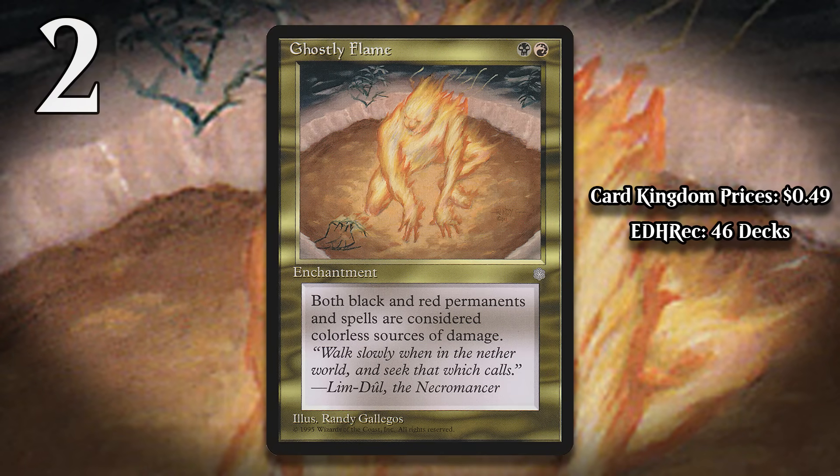At number 2, it is Ghostly Flame — another enchantment that basically does nothing. For a black and a red, it makes it so that black and red permanents and spells are considered colorless sources of damage. The idea here is to use this to get around a Circle of Protection, and sometimes that actually matters, I guess. But it doesn't really do much against other color hate effects for these colors — it only makes the damage those permanents do considered colorless, it doesn't change their color. So your black and red creatures still can't block creatures with protection, and they can still be targeted by spells that are extra good against creatures of those colors. You basically have to line up exactly against a Circle of Protection or this does nothing, and those aren't really played anywhere.